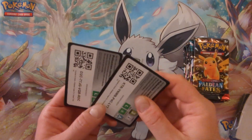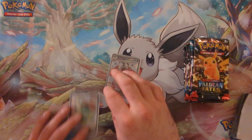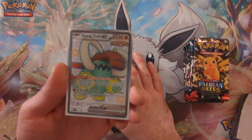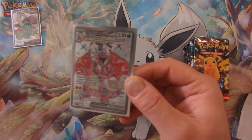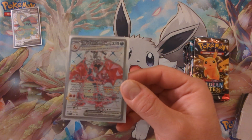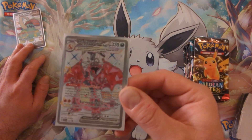Alright, so we've got the two code cards from the tins. We have got the Full Art Great Tusk EX Shiny — I like it. And the Full Art Abomination Crown, but it's not black like it should be. Shiny Charizard, Terrestrialized. Not a big fan of how that looks, to be honest.